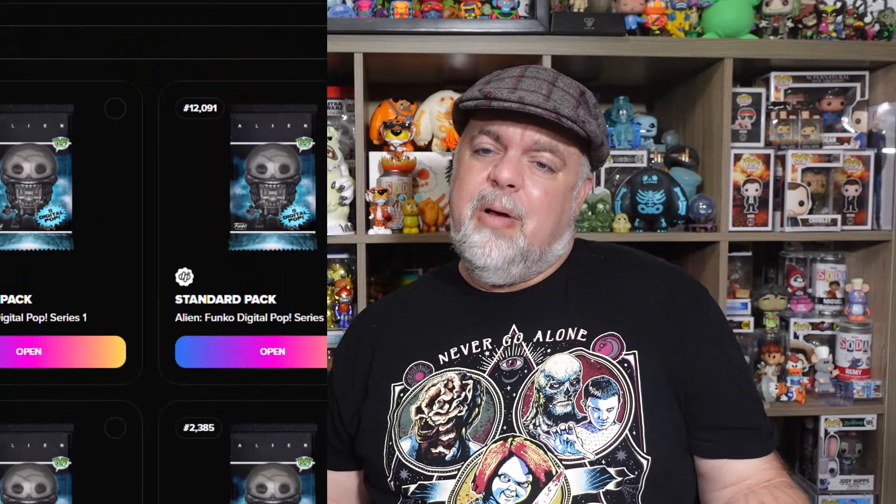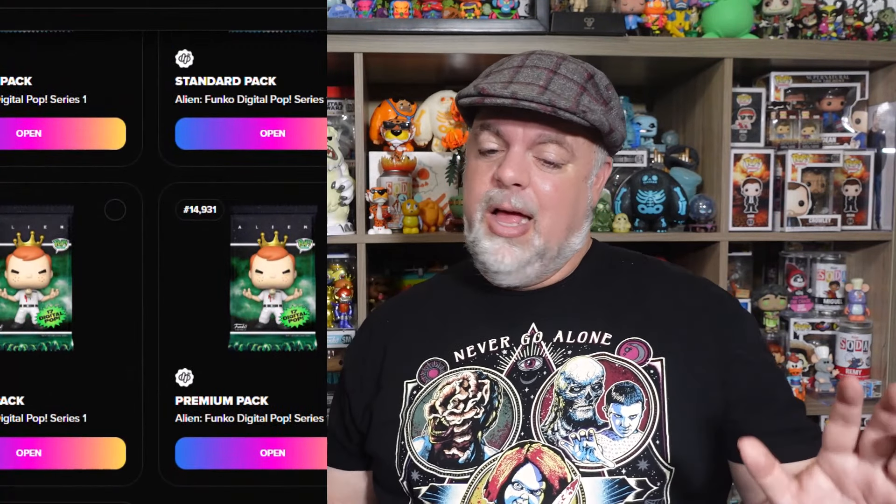I've had pretty decent luck with standards, and I've got 12 of them to open. Five cards, let's go. Got an uncommon — oh, it glitched a little, hung up and then finally showed. Epic out of a standard pack! Ash with that weird body. A cool Xenomorph and a common. One epic out of a standard pack — better than getting one epic only out of a premium pack any day of the week.